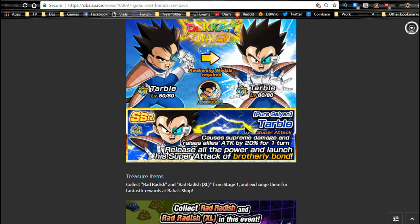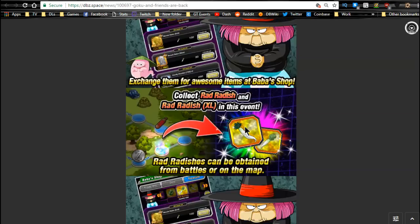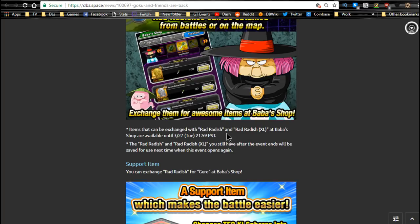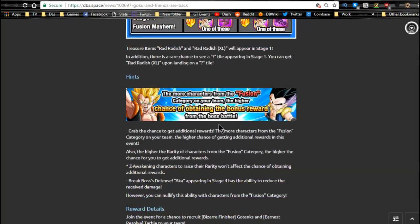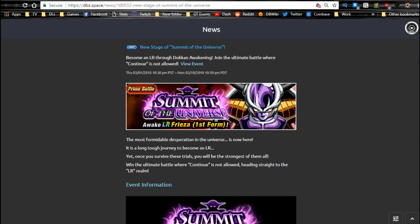Tarbull does Dokkan Awaken with those medals, so he's cool for a free-to-play unit if you want to grab him. You also have a support item that changes Tech to Agility spheres and gives all allies attacking defense plus 2500 — she's pretty cool, maybe for a Majin Vegeta team. This event ends on the 20th.